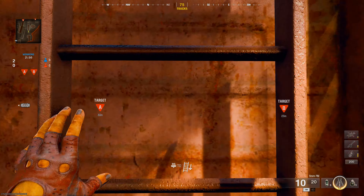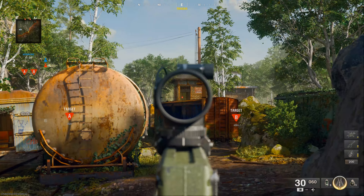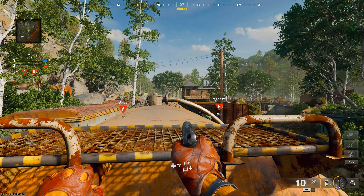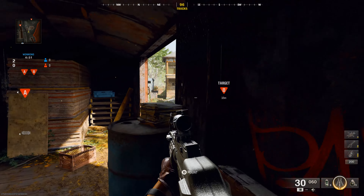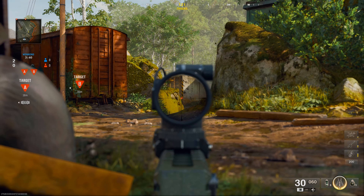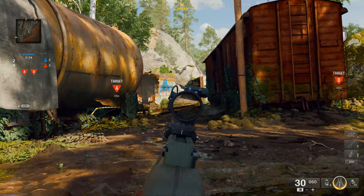On the right lane, you have multiple spots to shoot the person in the enemy window. Push up to this train car to kill enemies in the middle lane. Lay down here to catch anyone pushing out from B. Planting at B is pretty difficult with how much cover it has, so I only suggest going after this bomb site after the round has played out a bit and not trying to do a rush plant there.